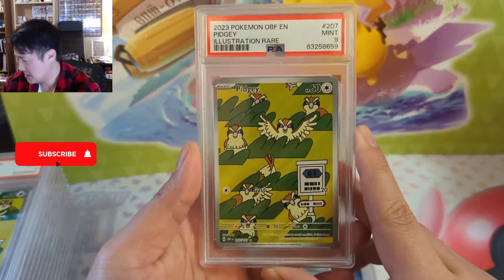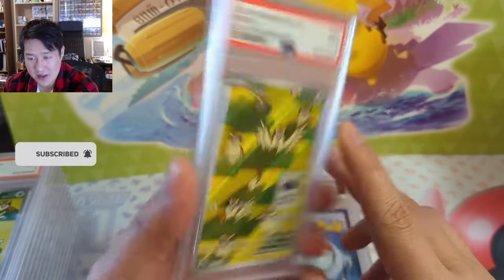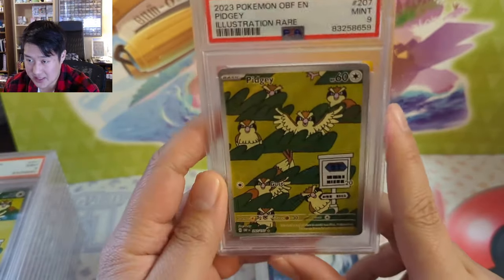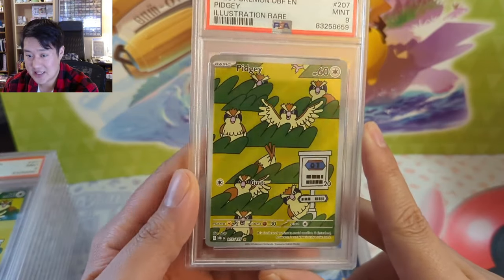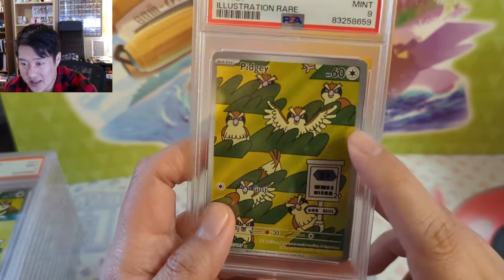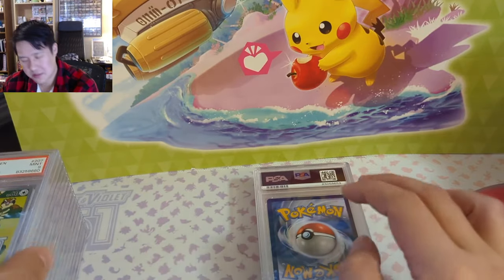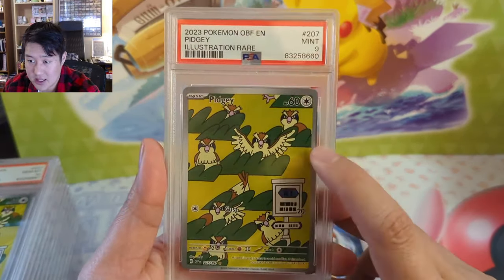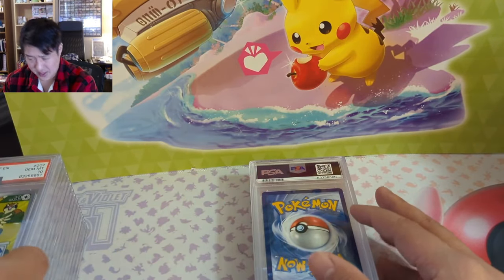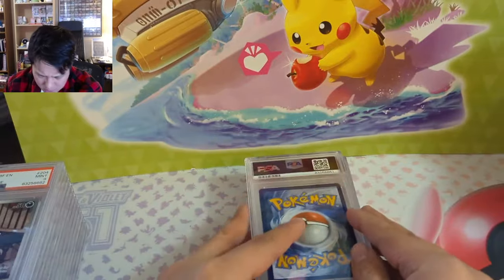One thing about PSA — it took more than three months, and it was never fast to begin with, still isn't. Maybe because everyone now submits pack-fresh cards and they can't have everything be a 10. If I look at a nine versus a 10, I cannot tell you why. I typically look at the back for centering. Maybe one side looks a little thicker — that might be what did it. I'm not too impressed with my ability to discern nines from tens; the side borders seem like a factor, but when I look at the back it looks pretty good, which is frustrating.